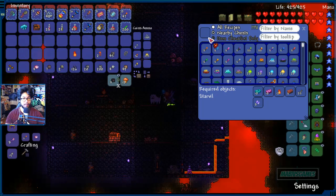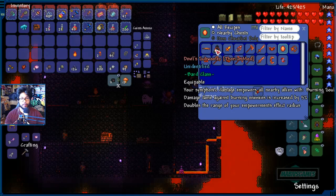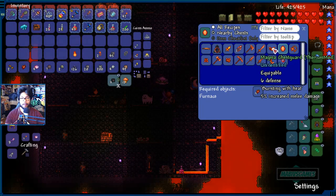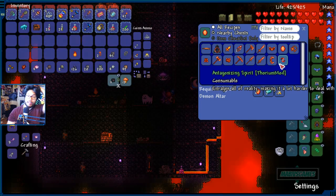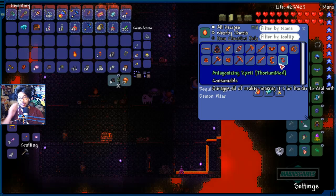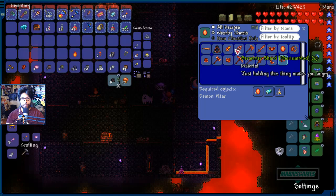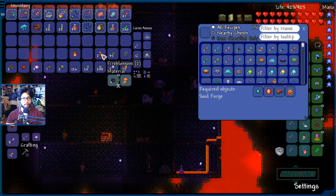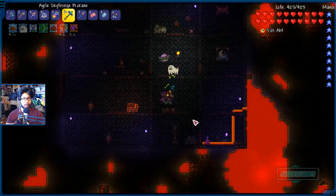Magma ore turns into the Magma Slab — look at that — for the Bard class. This is Thorium. Just seeing if I want to use all this. What's this? 'Enrages all of reality, making it a lot harder to deal with.' Does anyone know what this thing does? Berserker Shard. I don't think we're going to be using these magma things.